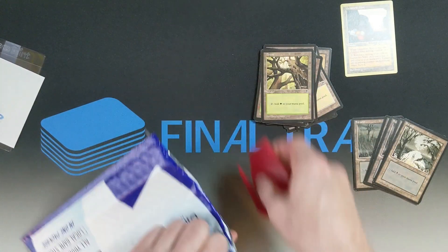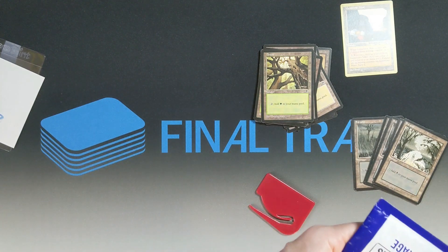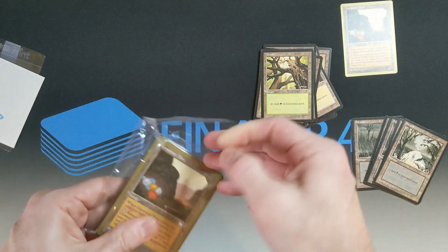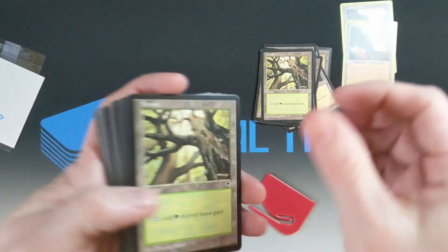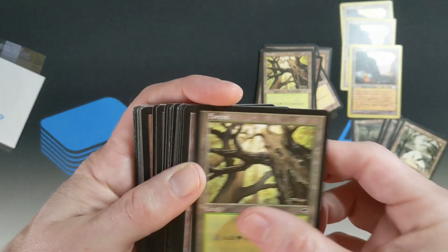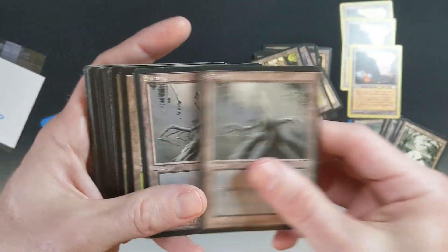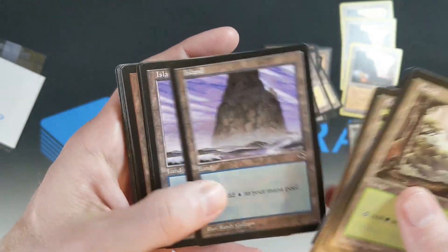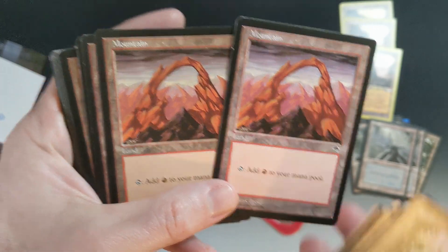Now let's see what's in here. I try to work on some of these decks once in a while, add some stuff to them, change some things around, and just enjoy playing the game once in a while. So there's another Gemstone Mine. And this should be a Gemstone Mine too. Some more Tempest lands — just beautiful. And a couple more Ice Age lands, swamps specifically. Oh yeah, I love that one. That's my favorite one.